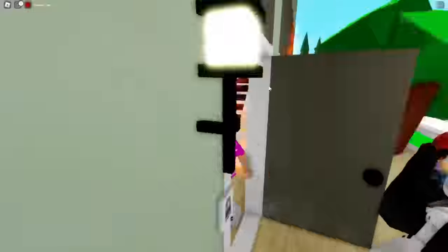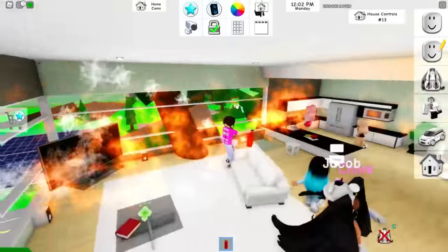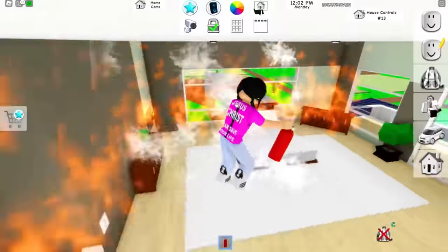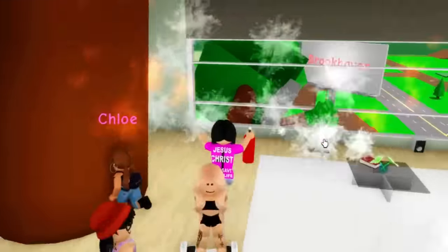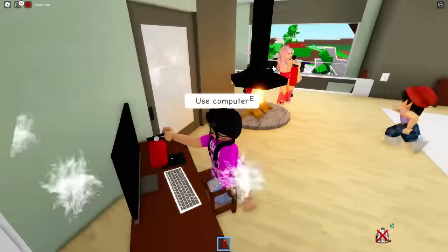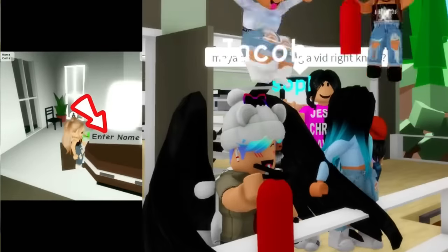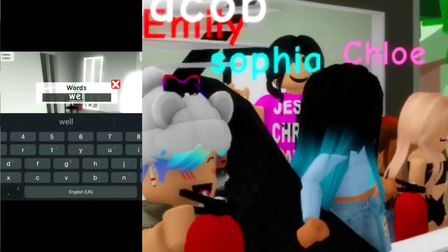Oh my gosh, something is happening! Maya, I think this is a bad idea. Everybody help save Maya's house - that was very close. Now it says we have to go to the church and click the coffin, and we have to copy what she said. She said to type W-E-L.